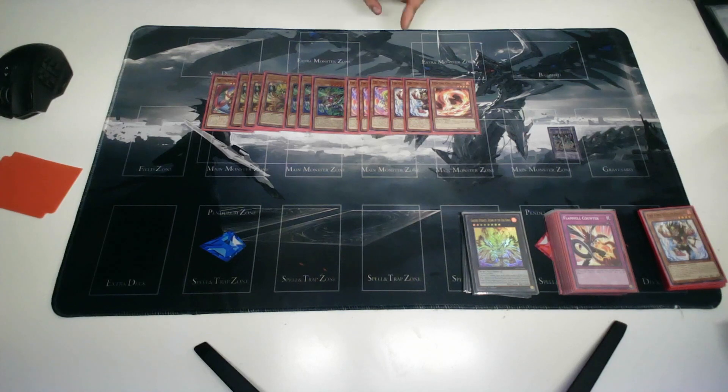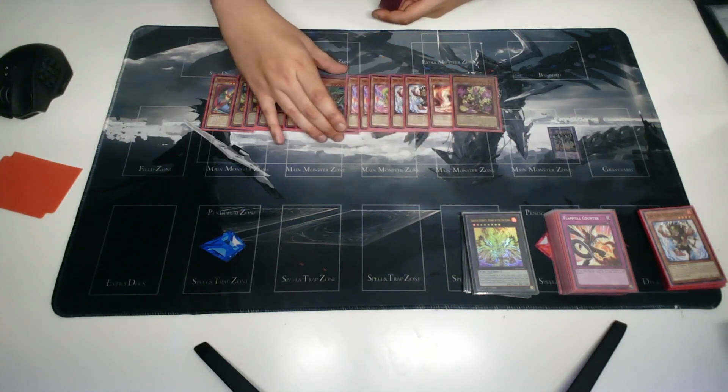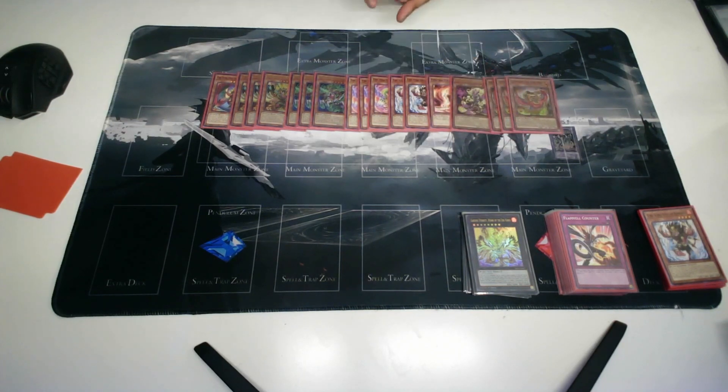Next I have the spell and trap negate — it's a very good spell and trap negate, it helps you extend because it pops your Fire Kings. When you're using the structure deck build you kind of have no choice but to use them, but I also use them in my other builds. I've never cut it in any Fire King build, so I do think it's a very good card.